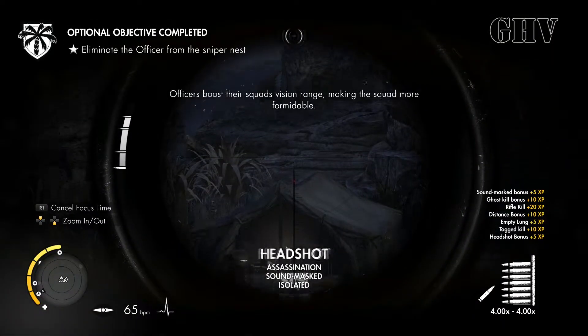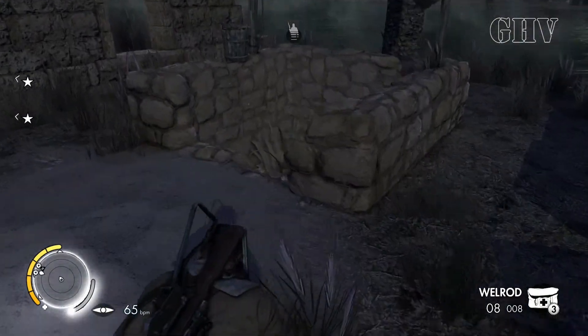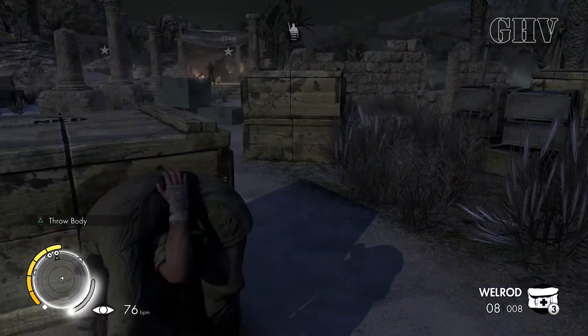The first well is after you get the objective to kill the three officers. The first one is where the guy is in the tent — the well is just left of the tent.